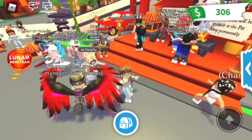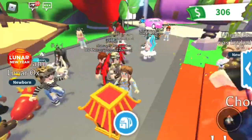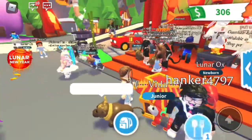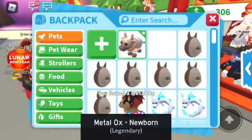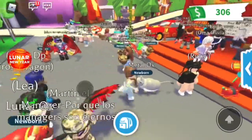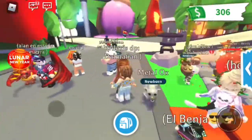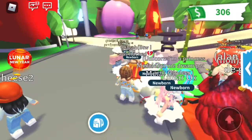I definitely want to open these — I think they are rare. Let's get these opened. What will we get in our first one? We got a normal ox — that's okay, they are so cute. You have a 1 in 10 chance for steel. Oh, we got a steel! Oh my gosh, this is the metal ox! And then there's a lunar ox, which is 3 in 10. Oh my gosh, we got it on our second try! What the heck, guys? So it's 1 in 10 for metal, 3 in 10 for steel, and 6 in 10 for normal ox.